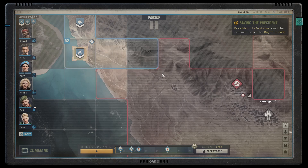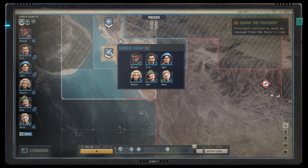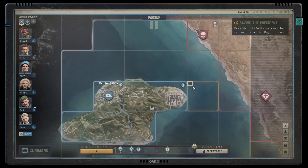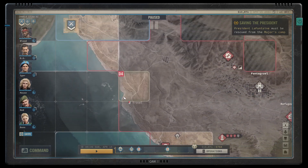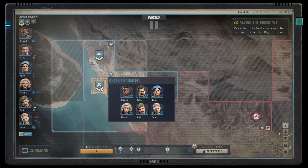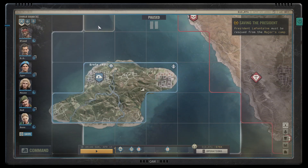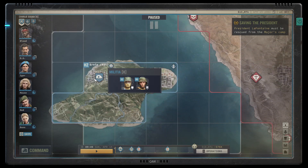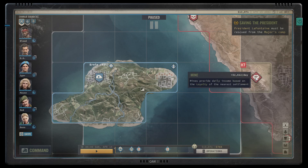We just took a diamond shipment convoy and now we are at B2, which is a port. Our next step on the strategic map is to take this diamond mine in H7 by Fleetown. I want to take Charlie's squad, dump some stuff that needs to be repaired here in B2, and then travel to H2 where we can rest a little bit before traveling to H7.